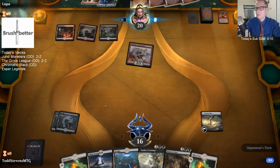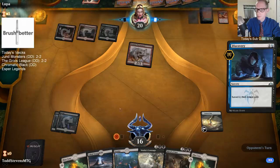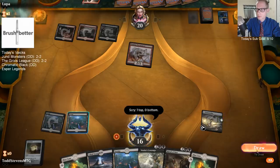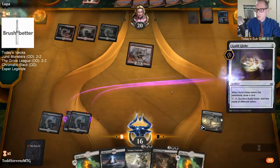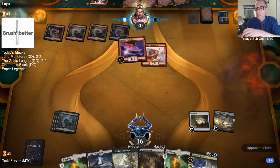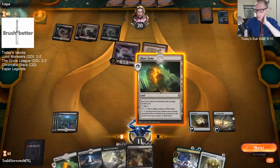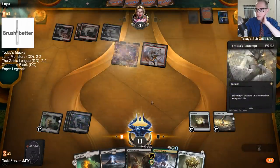Opponent played Discovery. Wouldn't mind our opponent playing some more creatures to make our Rituals sit better. It's an Arclight Phoenix - not really the creature we wanted. Good thing we have the Contempt for it.